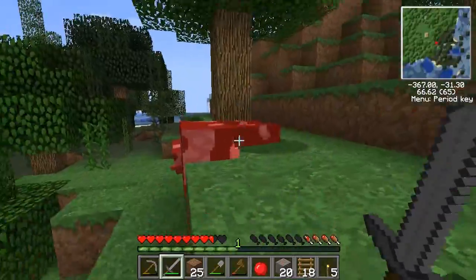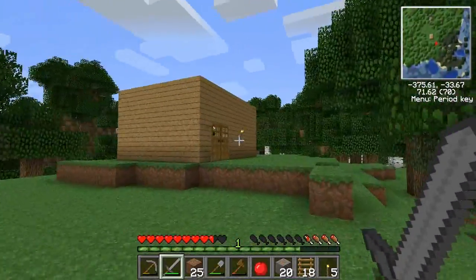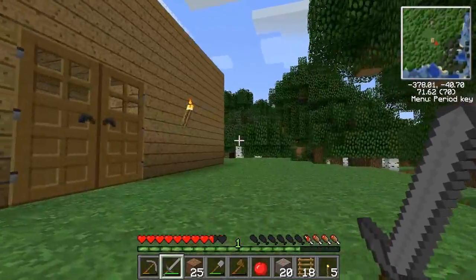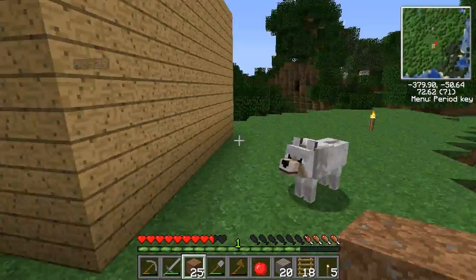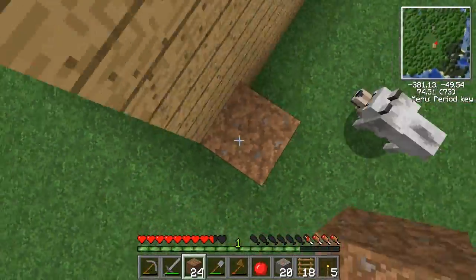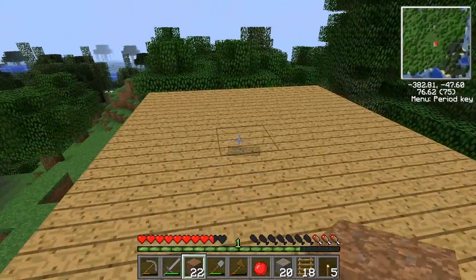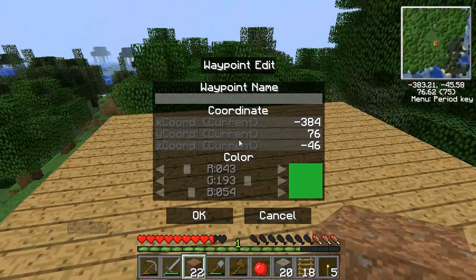So we place a waypoint here — this is the Karma key — and I'm just gonna set this as a home. Change the color to green, put it here, and now it's just gonna be a little floating marker so you can find your base or whatnot.